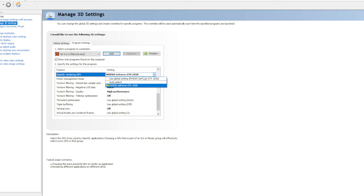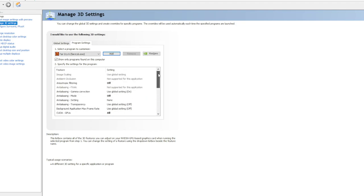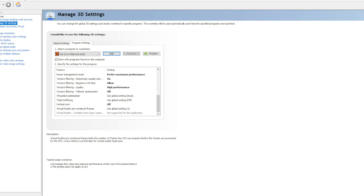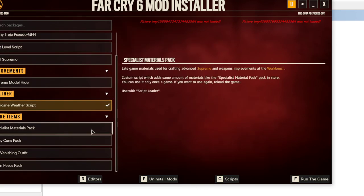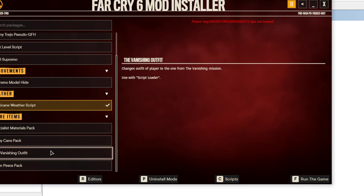Once again, try these settings and see if it works for you. Remember to actually select your graphics card, otherwise it might not work. Because the game wasn't optimized correctly, it applies different settings — but when you set things this way, it forces the correct settings. That's how I got it to work. It runs smoothly and I get to use all my mods, which is fantastic.